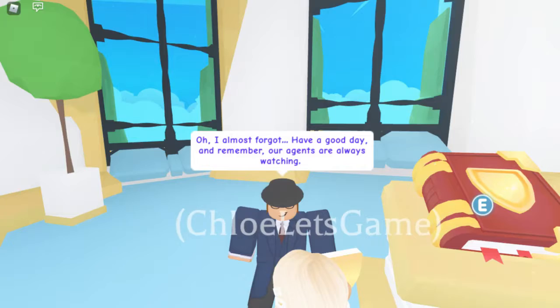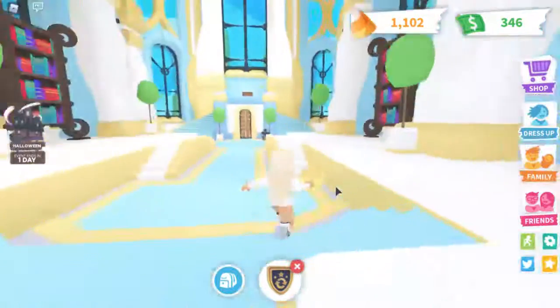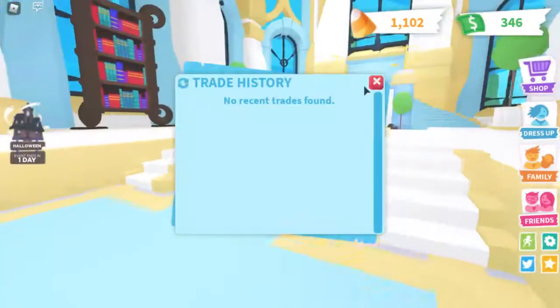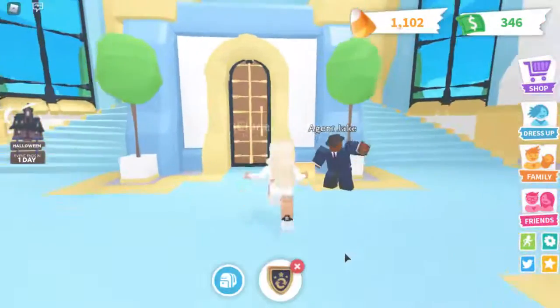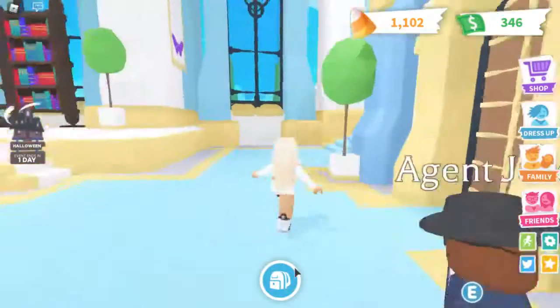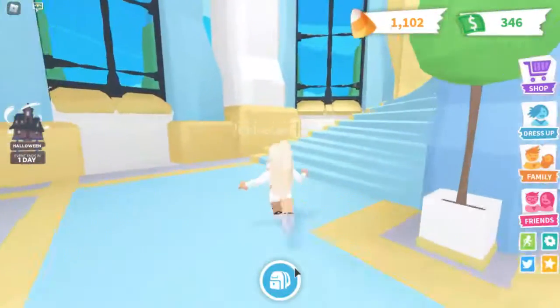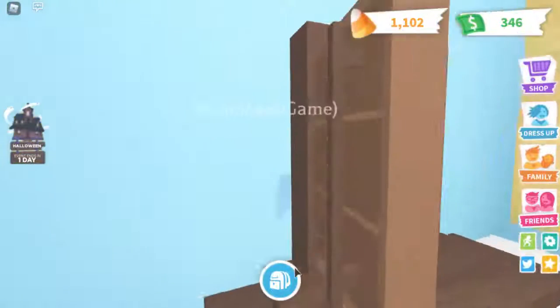Agent Jack says, 'Use it whenever you want to look over a trade or report a scam. Have a good day, and remember — our agents are always watching.' That's a little creepy! Anyway, this is our trade history and we don't have any trades yet. So that was the new Adopt Me update — I'll leave a link to the game in the description below. This is a short video for a short little update.